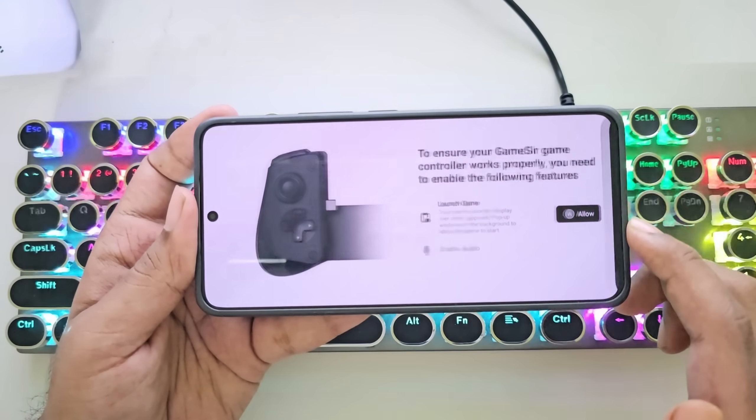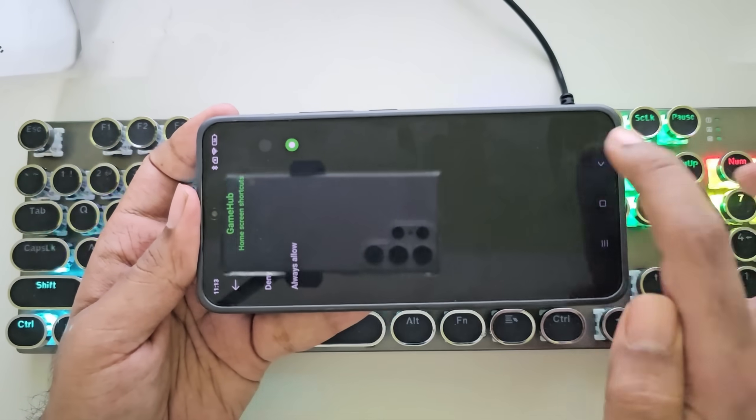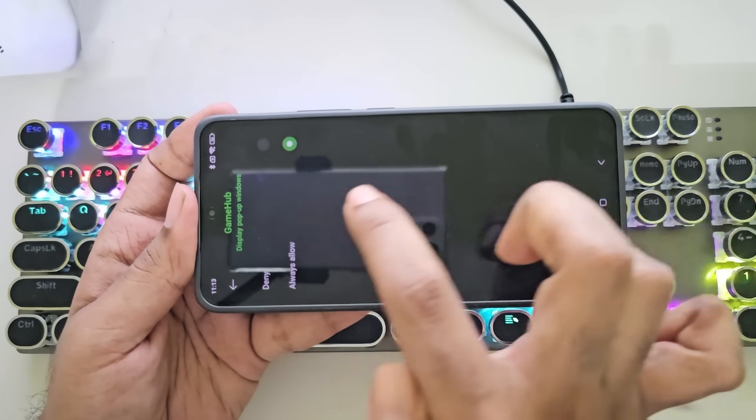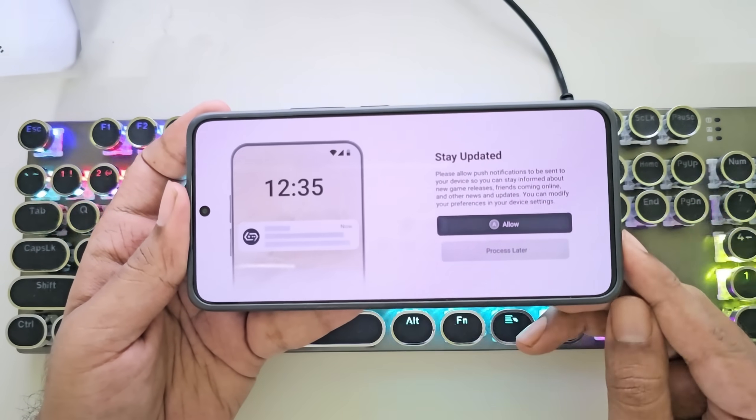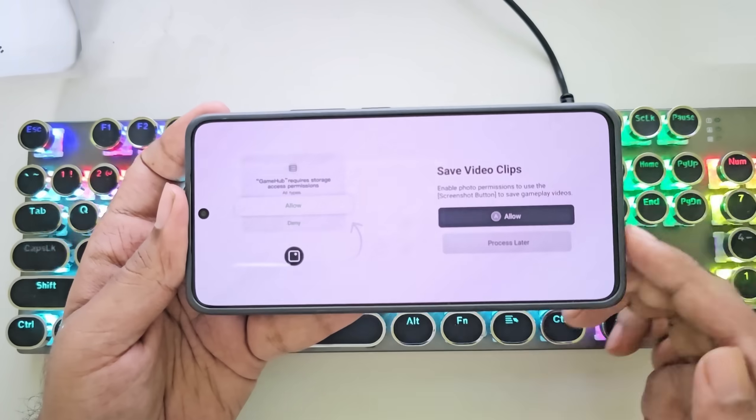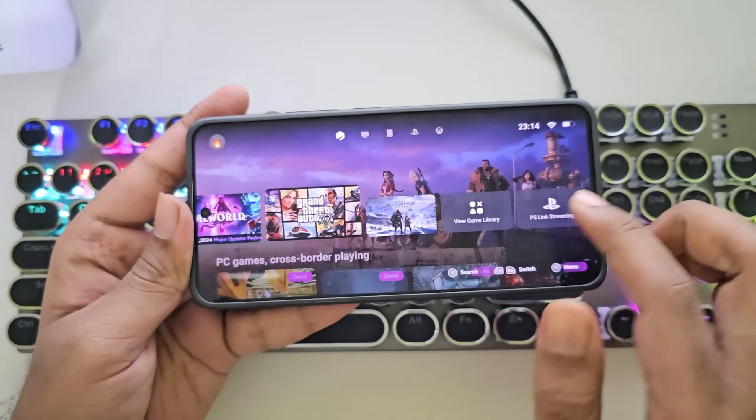Here, you need to grant a few permissions. First, allow display over other apps for GameHub to function properly. Then enable audio permissions. Finally, we're in the GameHub interface.